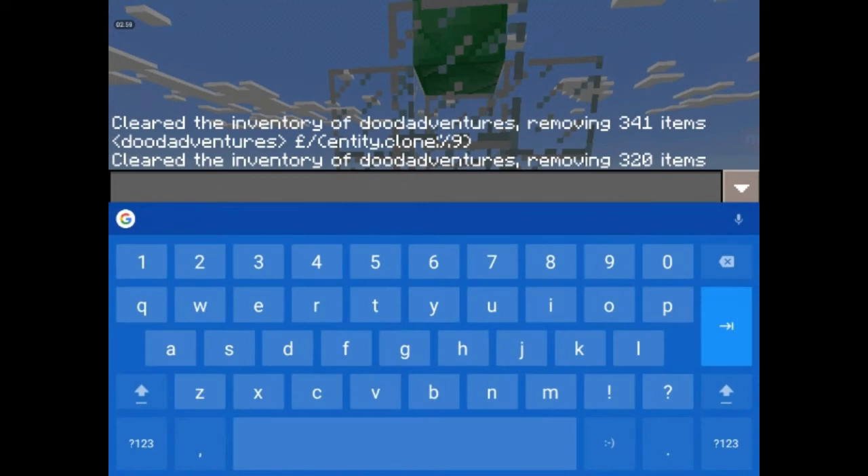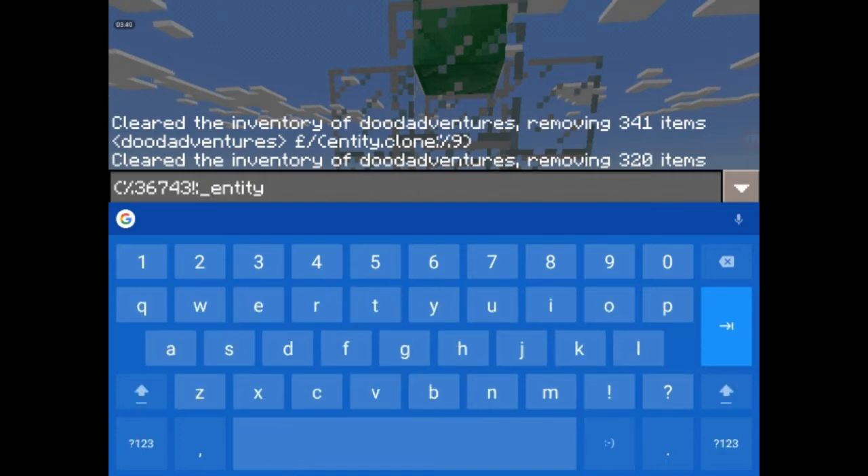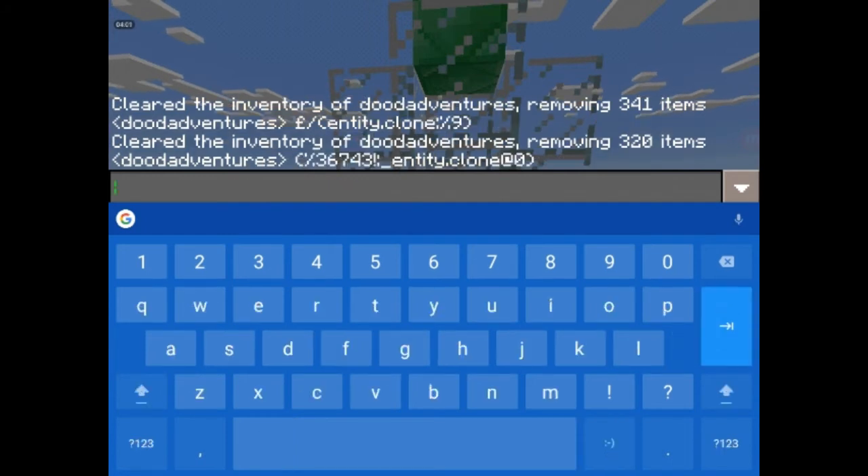You have to enter in chat - that old one doesn't work anymore. So you have to type: percent, then three, then six, seven, four, three for the item number. The three is for the head, six is for the torso, seven is for the hands, four is for the legs. Then you do exclamation mark, underscore, entity dot clone dot at zero. Now press enter.